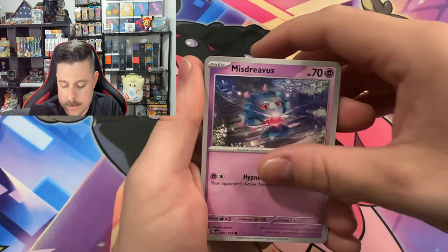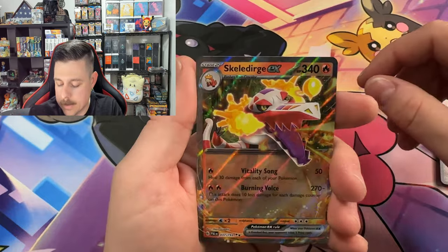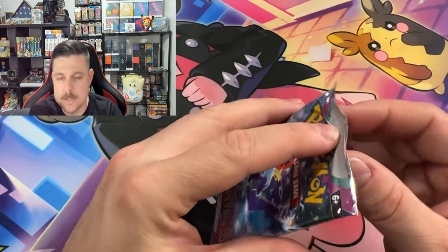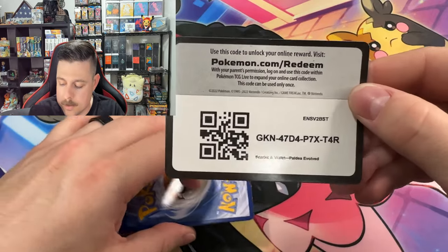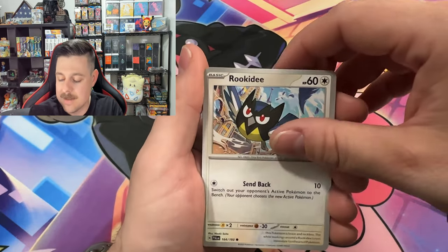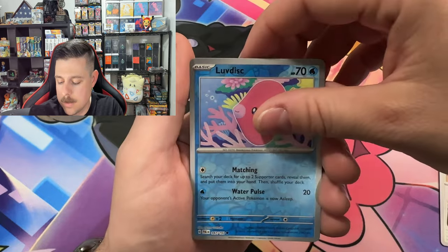Murkrow, Sneasel, Gothita, Palossand, Gothita, Arctibax, Rockruff, Superior Energy Retrieval, and a Skeledirge ex! We'll take it — we already have one but never hurts to have another. The exes in this set seem a little better than the Scarlet and Violet base set. Those were extremely muted — these are still muted a little bit but seem more colorful. When you put them next to the Japanese ones though, it is just a horrible comparison. Ours look like poop.